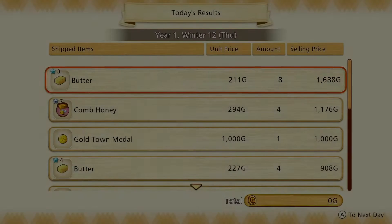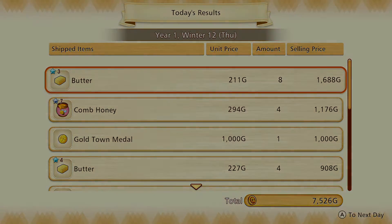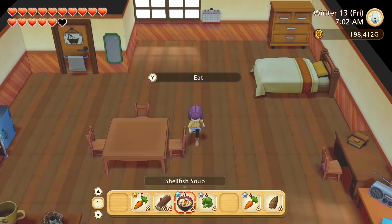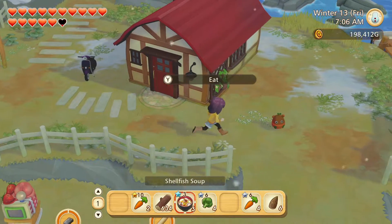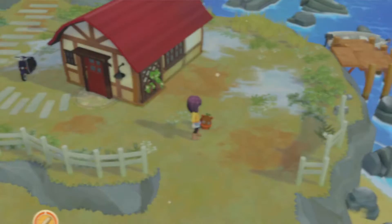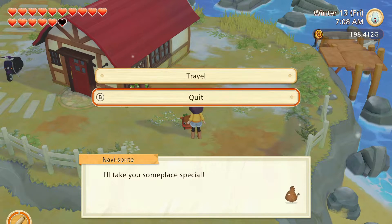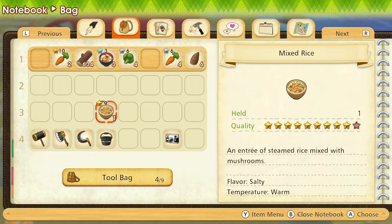I want to work more on my mining — I'm trying to level up all these skills. I forgot to check if I could buy coal from the general store. I also didn't go to the sprites, so I should do that today. It's nice and early today, which is good. My animals are sleeping, it's still snowing, so I'm keeping everybody in the barns. Maybe I'll go to the sprites nice and early.